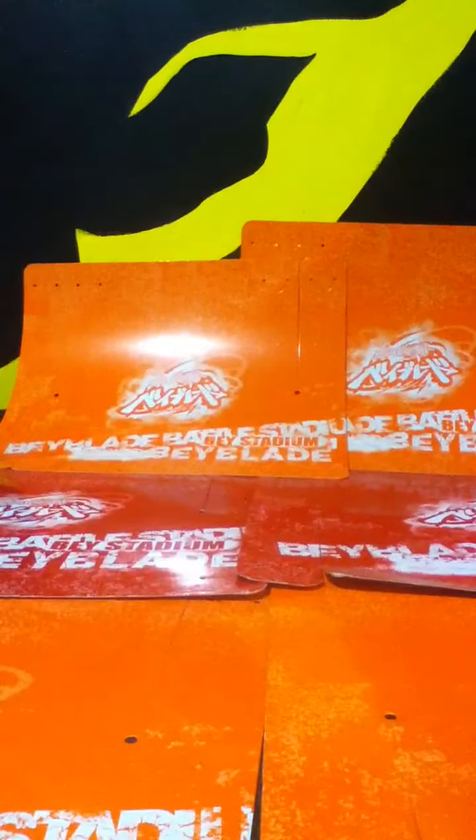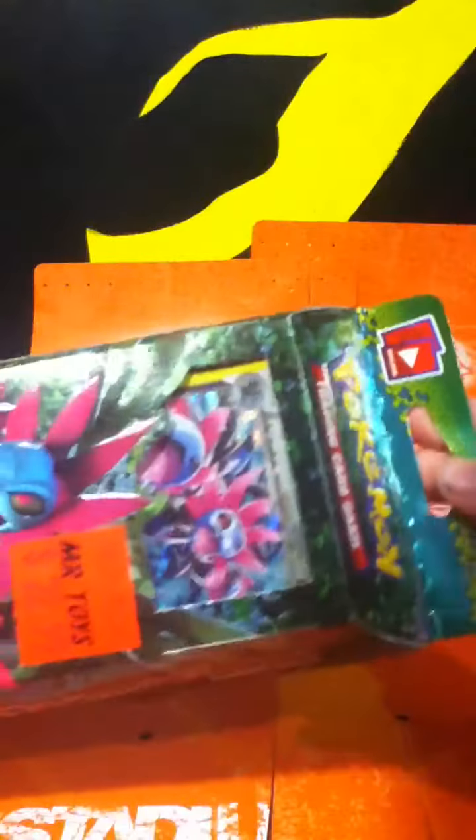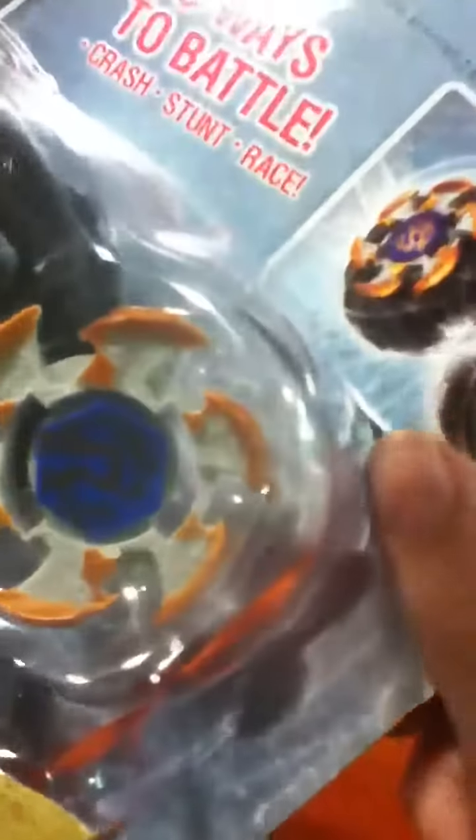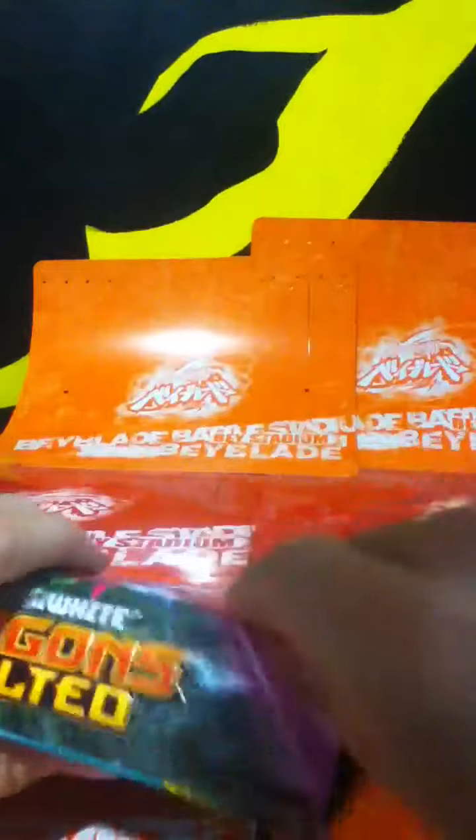Hey guys, it's Megan and I got three unboxings to do. Number one is the Pokemon card starter set unboxing, then we shall do Doomfire Drago, and last but certainly not least, Earth Virgo goes against evil Pisces. But first we're just going to open the Pokemon starter set — this is new.